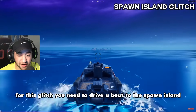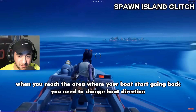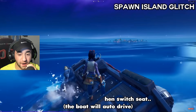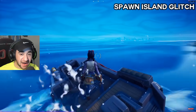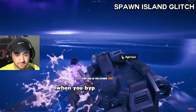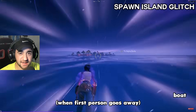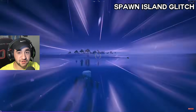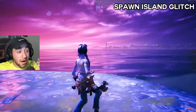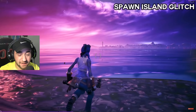Spawn island! For this glitch, you need to drive a boat to the spawn island. When you reach the area where your boat starts going back, change the boat direction toward spawn island, then switch seats — the boat will auto drive. When you bypass the barrier, you can go to spawn island by swimming or by using the boat when first person goes away. He's on spawn island — how is he not eliminated yet? Oh my gosh, this is insane!